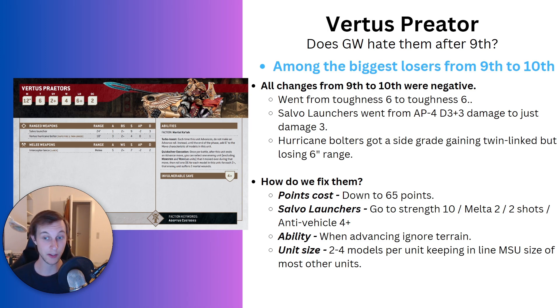Another change I'd personally like to see is for the salvo launchers. I've given four options here, and my thinking is that any one of these changes would be fine, but I'd like to see two of them get through. Option number one is simply going to strength 10 — this won't change a whole lot, but it will help wound things like a rhino or medium vehicles a bit better. The next option is giving it the Melta 2 keyword. Despite having flat damage 3 and 2 less AP, I've always seen the salvo launcher as being Melta-esque — it basically had the same profile in 9th edition as Melta. You still need to be within 12-inch range to activate it, and you cannot advance and shoot, so I don't think it's completely broken.